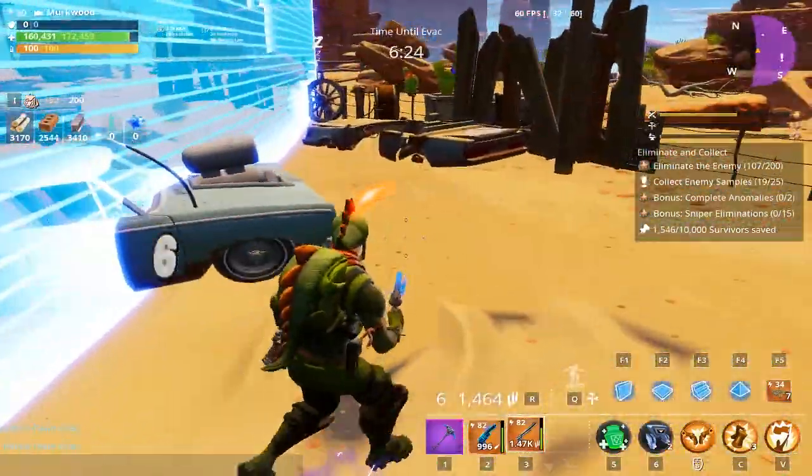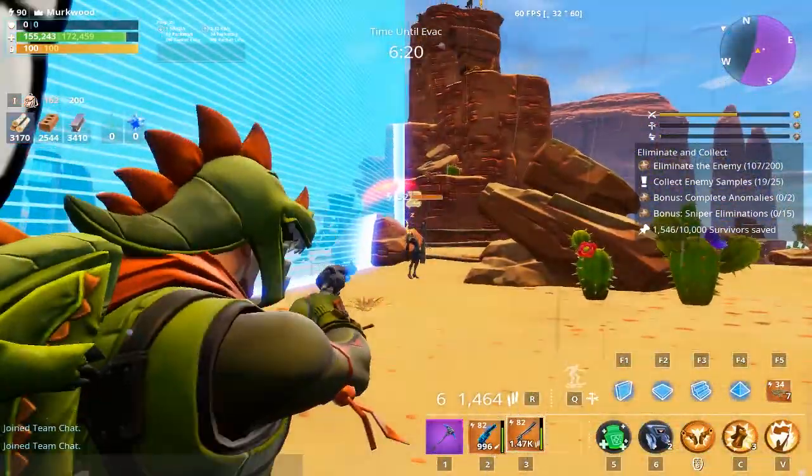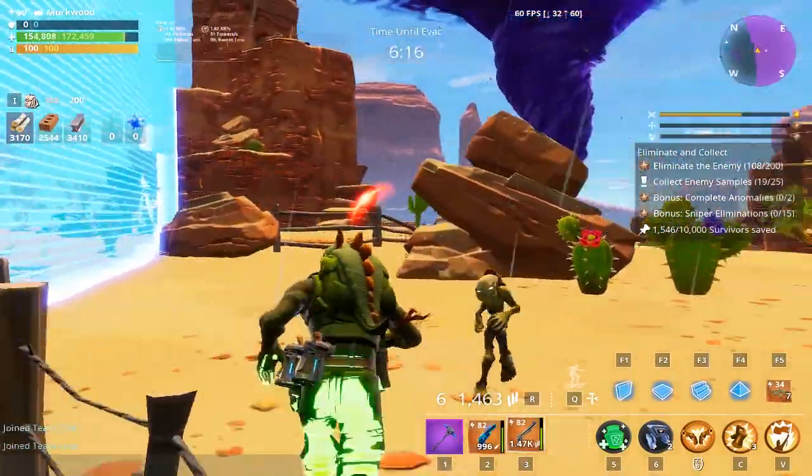The build is mostly beginner friendly, with the two Halloween characters — Calamity and Beetlejess — being the hardest to get. Everything else is available in the event store or in the base game as of May 24th, 2019.